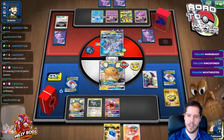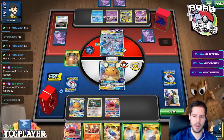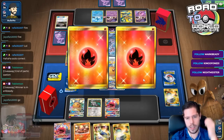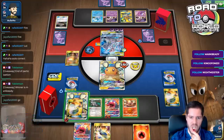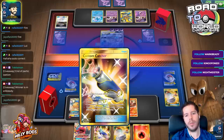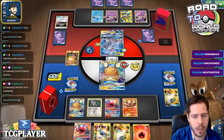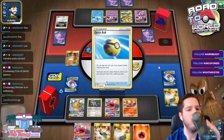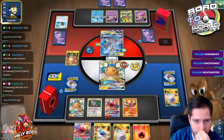I'll evolve, use Primate Wisdom, use Crushing Charge, then Cynthia. Not bad. You do have to keep in mind the Trapping North attack though. This is actually an awful hand - I was not expecting this bad of a hand. I'll attach and bench this guy.